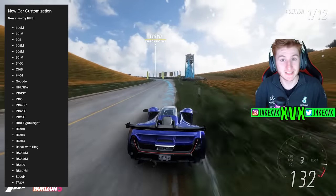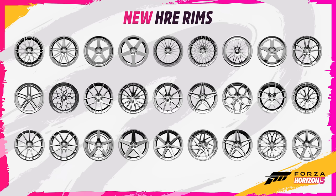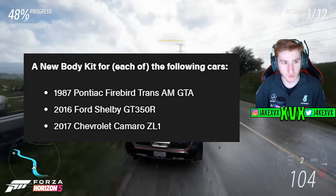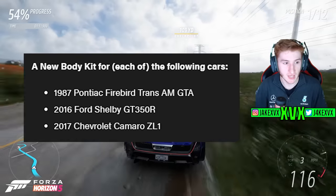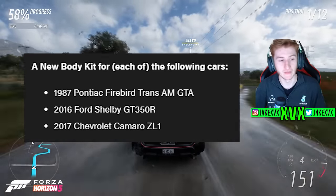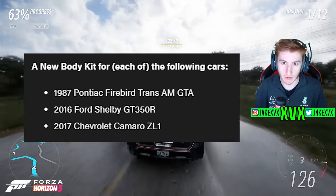Car packs seem to be becoming a much more common thing now, which I'm not against. The game has been out for two years with no paid DLC since the expansions, so car packs make sense — they need a little bit of revenue. We also have some new customisation: new rims from HRE, and I have a graphic showing all of the rims that have been added — there are quite nice ones and there must be tons of rims in the game now. We also have some new body kits for the 1987 Pontiac Firebird Trans AM GTA, the Ford Shelby GT350R, and the 2017 Chevrolet Camaro ZL1.